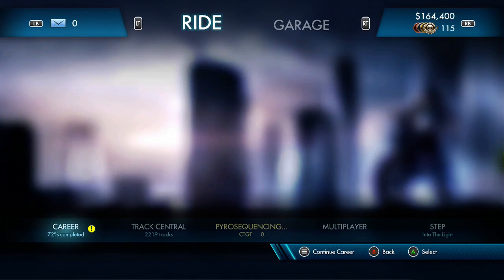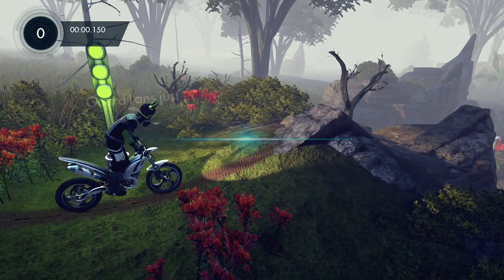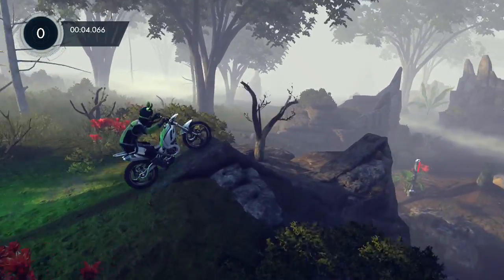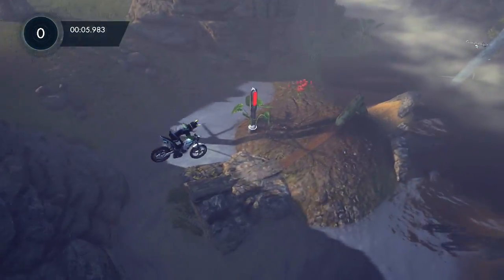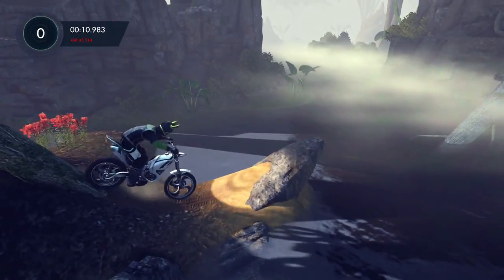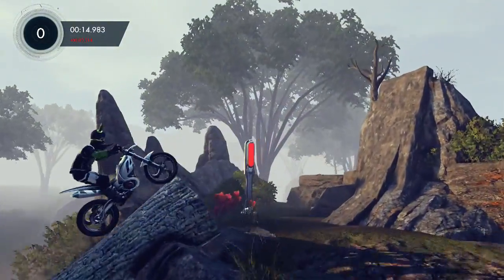Let me show you how to get the squirrel on the Rainforest Rumble map called Swamp Crash. From the beginning, back up and hit this tree — it'll knock it down. Then ride the course like normal. During this time, you cannot crash. If you crash, you just start over and re-knock the tree down because it'll reset the map.